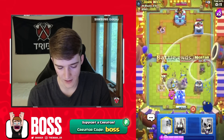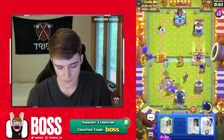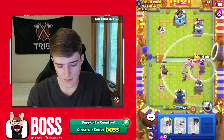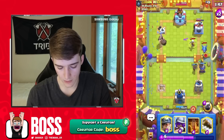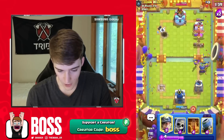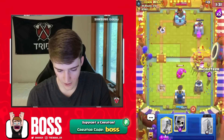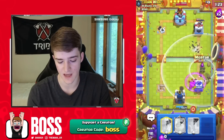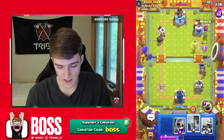He's definitely not going to get three Crowns — I feel like that E-Drag was very aggressive by him. We're going to try to get a Musk over here, and then our next Mortar is going to be Evolved again, which is great. If we just get another Evolved Mortar on the tower I feel like that might be all we need. You guys can tell the difference between the regular Mortar and the Evolved is massive — I feel like we would have actually lost this game already if the Mortar was regular, because our Evolved Mortar kind of carried and allowed us to take his tower on the left.